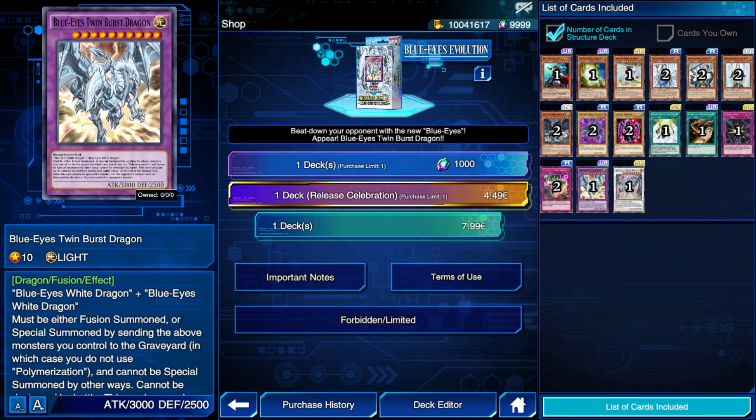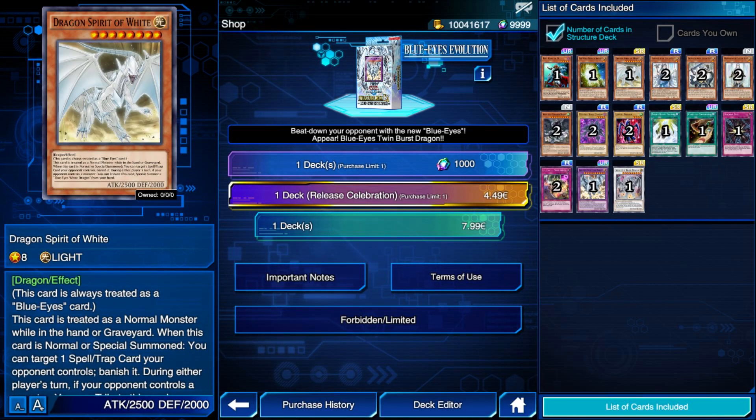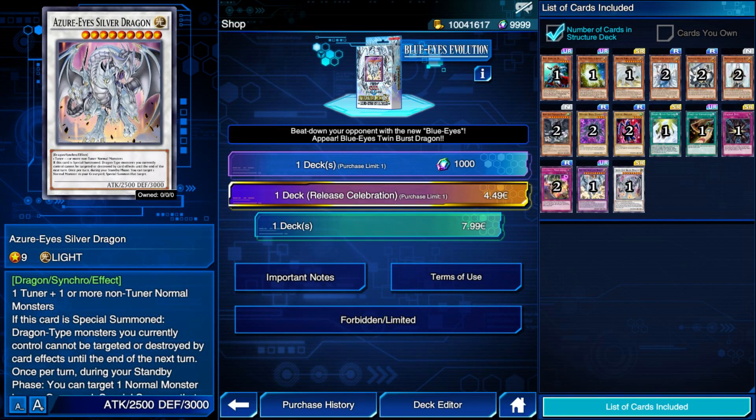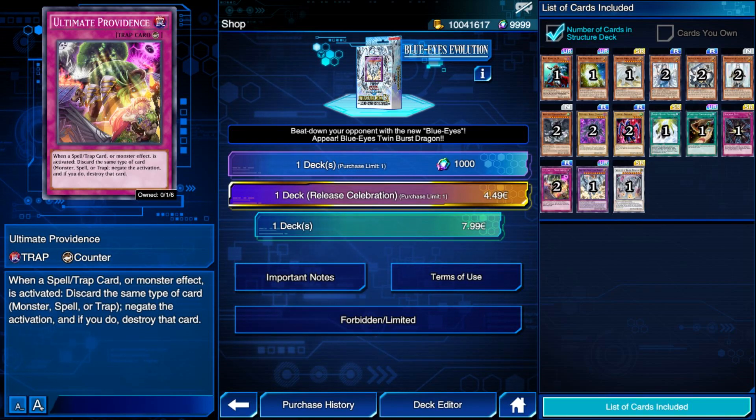But let's also take a look at the reprints. The White Stone of Ancients is a core three-of in every Blue Eyes deck. Spirit of White is another great card and can also be played at one — it actually is being played at one in the majority of Blue Eyes decks. Cards of Consonance will probably be the main issue for F2P players since it will most likely be needed multiple times to provide drawing power. Finally, Azure Eyes Silver Dragon is another core piece for the Extra Deck and is mostly being played at two copies. Ultimate Providence is another non-specific Blue Eyes card that is very decent in different types of decks, but it is a rare — nothing crazy that is actually included here.